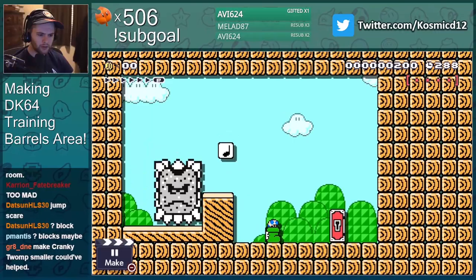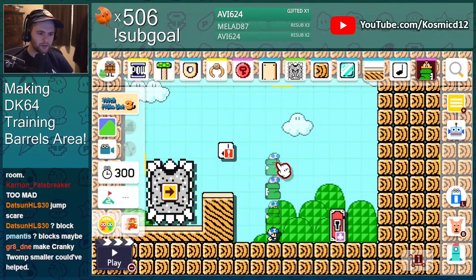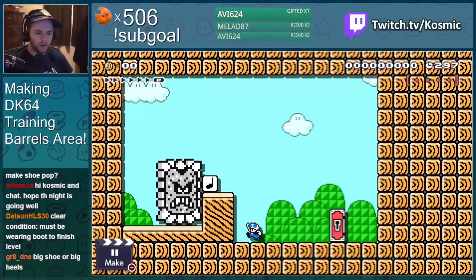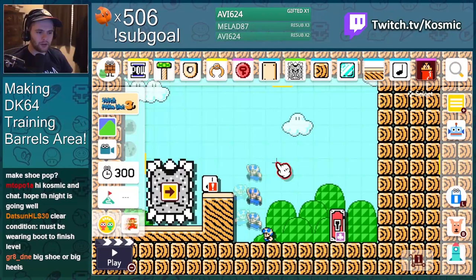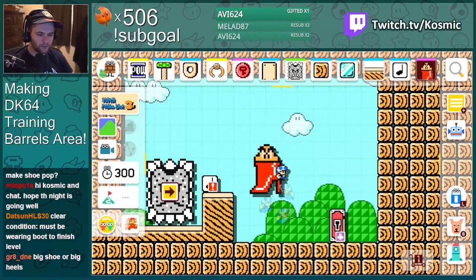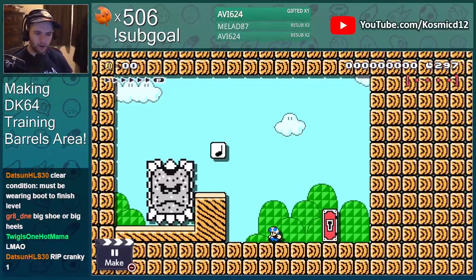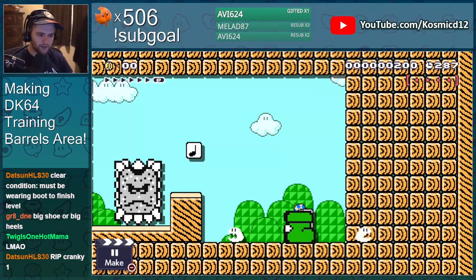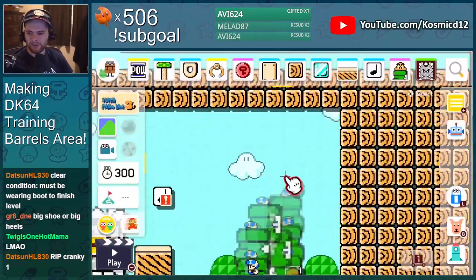Do you have to be big to shoe ground pound? Oh, or is it the other one? The point of the boot isn't just to be the clear condition — in the game you earn the ability to pound a switch that lets you out. So I was trying to think of ways to pound the ground, and the boot is one of them. So you're gonna enter the room, see Cranky, he gives you a potion, then you leave and use it to pound a switch.